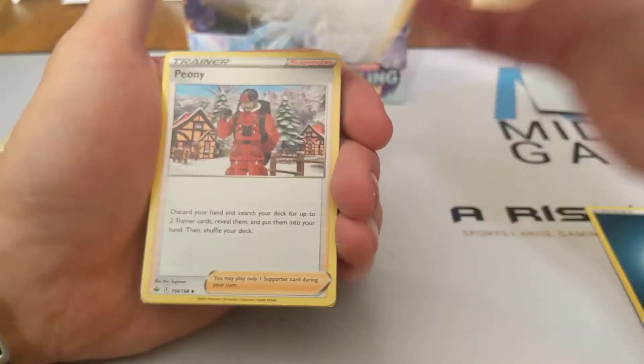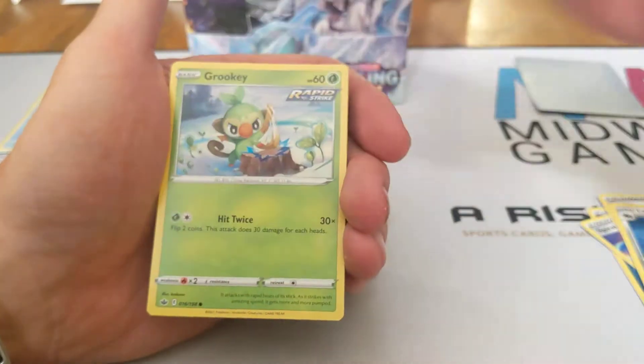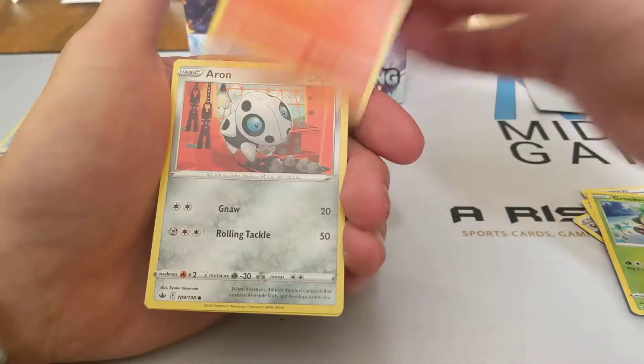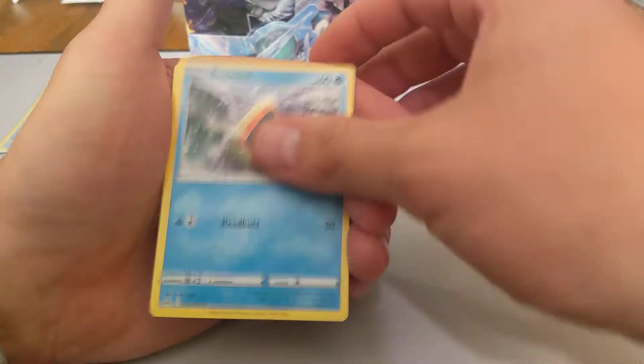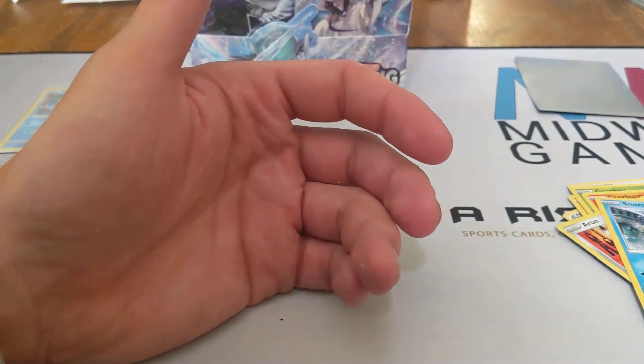Dark Energy, Spiral Energy, Peony, Larin, Crabrawler, Grookey, Scorbunny, Arran, Snowrunt, Reverse Steeny, and Sawsbuck.